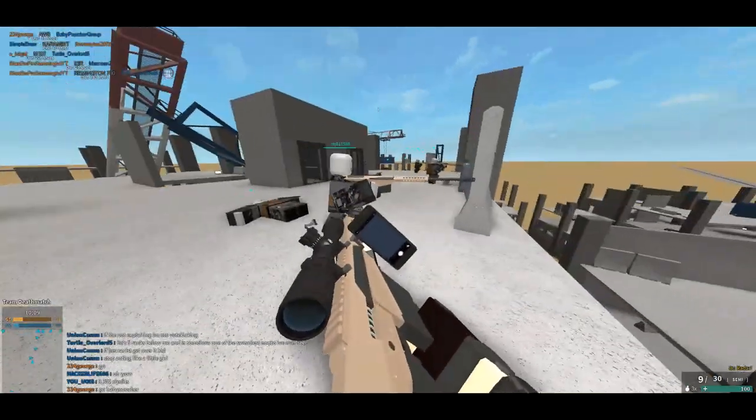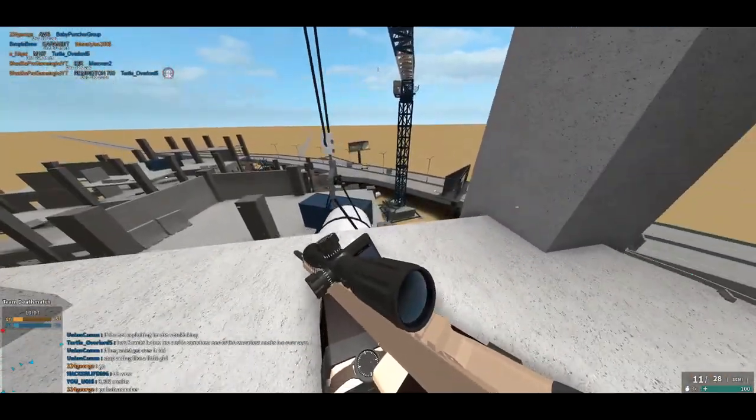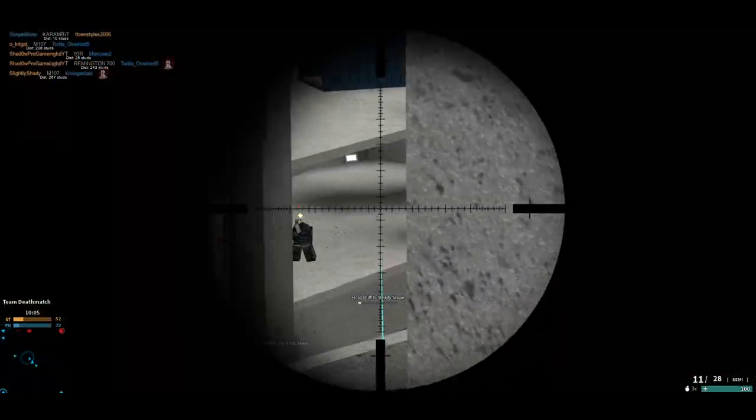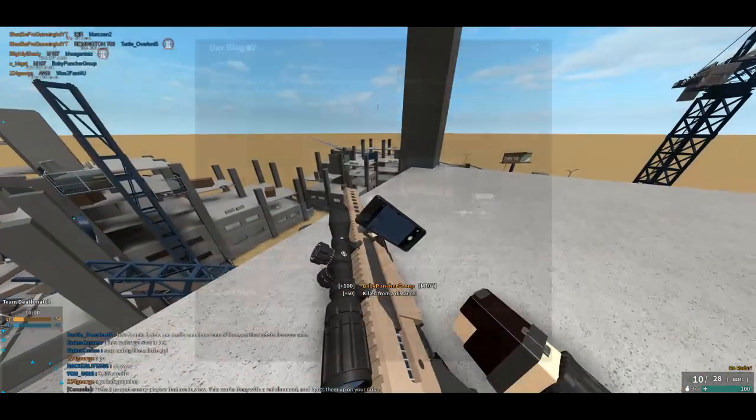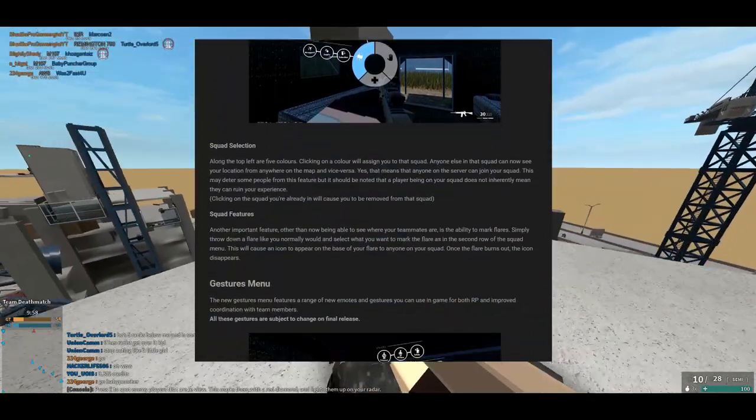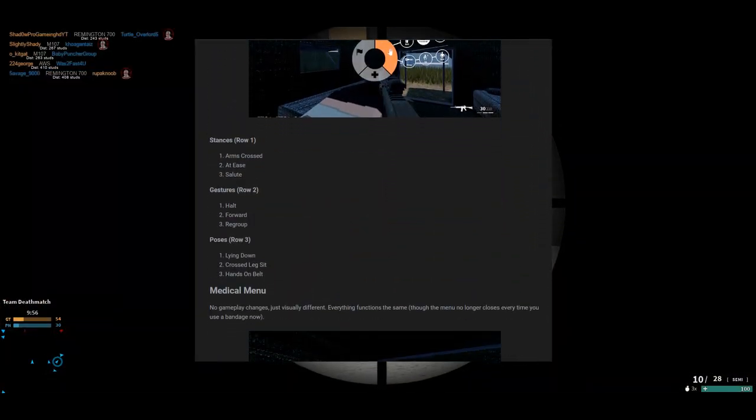The radio menu is covered in the second blog entry. To cut things short, it will change the number of player interactions to something similar to the ACE 3 action menu for Arma 3. To my knowledge, however, actions like opening doors and aiding teammates will still use the traditional system. I'm definitely stoked to see how this will be used, especially with new features added down the line.